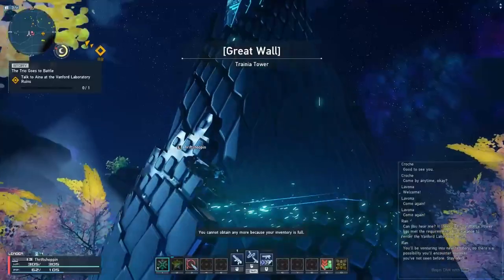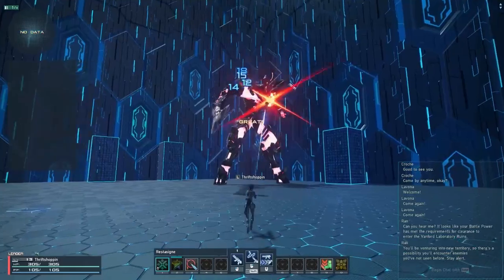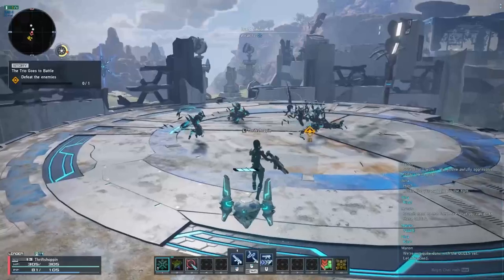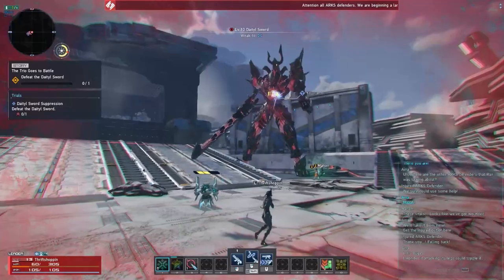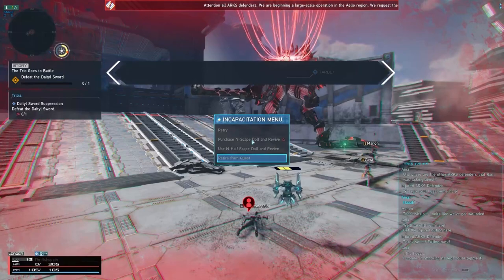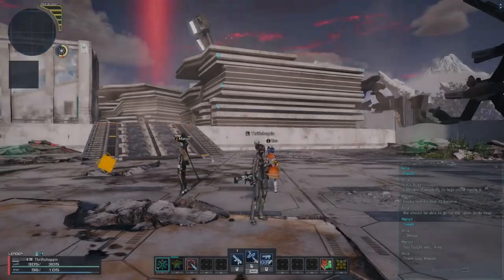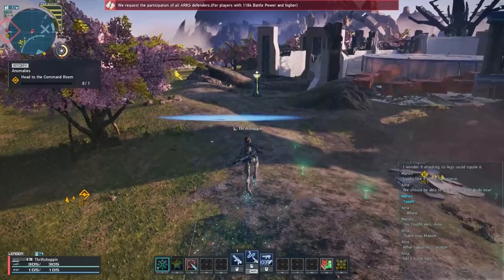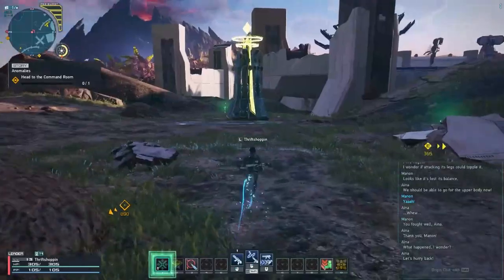On my way over to the next story quest, I found another tower, so I went ahead and cleared that for an additional 4 skill points. This story quest is taking you through Vanford Laboratories, another combat sector. I had a bit of difficulty with this story quest, so make sure you take it slow, be safe, and let the NPCs help you with defeating the enemies. Once you're done with the story quest, Vanford Labs is available for you to train in. Don't forget to grab the Ryuker, which is north of your current location.